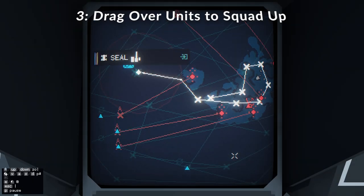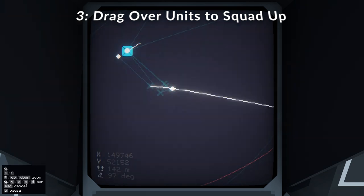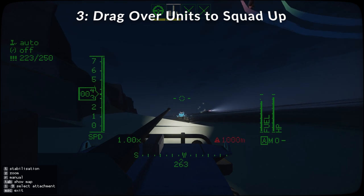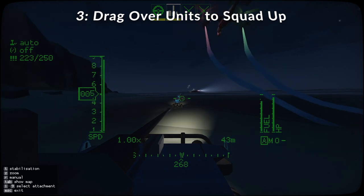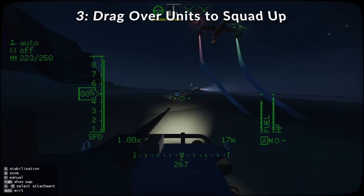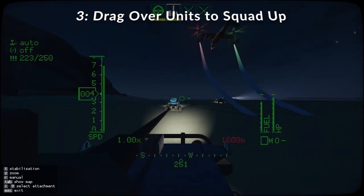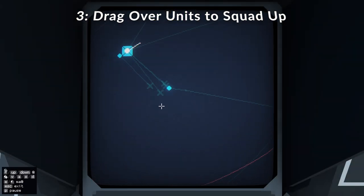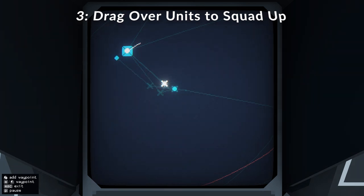My next tip would be to squad up your vehicles and units. When you get a unit going, if you want other units to follow that unit, you can just drag the waypoints onto that unit, and they'll all follow the orders of that first one. This is nice and useful for seals and stuff like that. It's good for albatrosses if they're in a holding pattern and you want another one to join it but you don't want to draw another set of waypoints. Just draw your waypoints out for one unit, and then when the other units launch, drag over the unit and let go, and it will just follow that unit. Good for escorts, good for attacking in groups.